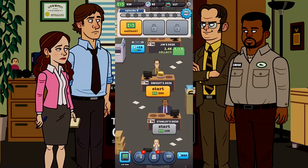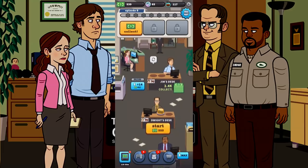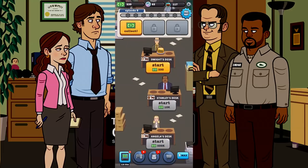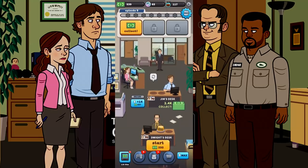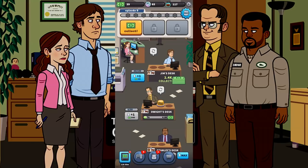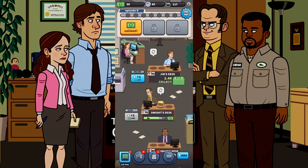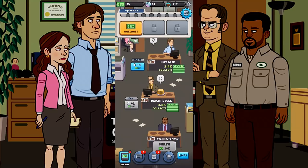Let's do some gameplay. We're just going to do this video let's-play style so you can kind of see exactly what you're in for with the office. We have our salespeople on the floor — Jim, Dwight, Stanley, and Angela — and their job is to sell paper. So I'm going to go ahead and activate Dwight's desk here for 500 bucks.